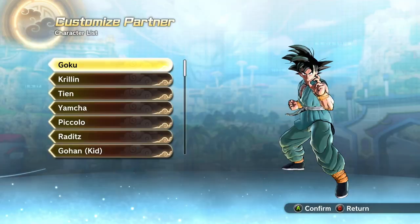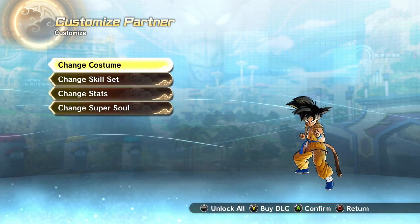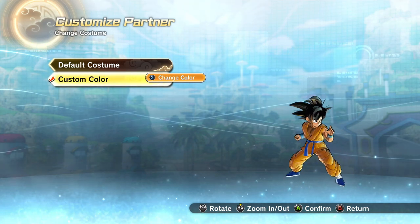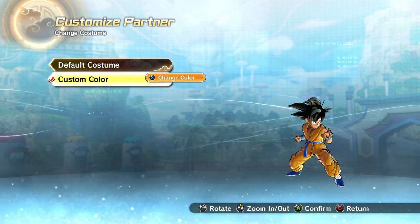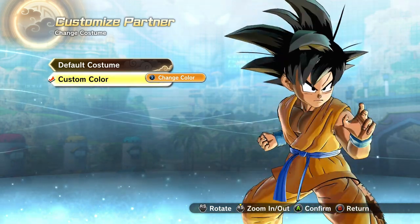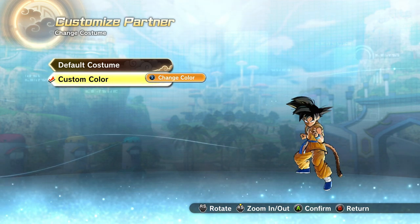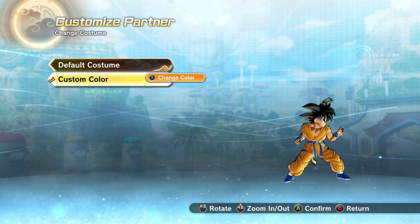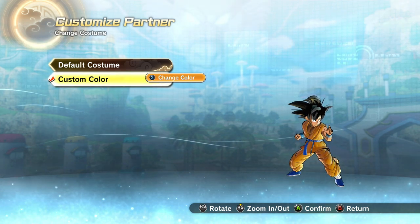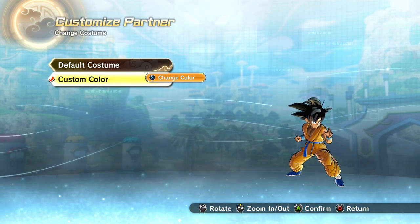Then you hop into Partner Customization, scroll to the bottom, and you've got GT Goku right here. As you can see, I've already got mine colored like Daima Goku. I honestly think it looks really sick — I really like these colors on GT Goku. I just like the Daima outfit in general. The reason I specifically did GT Goku is that in the Daima trailer, Goku gets turned into a kid again, and his outfit actually does look a lot like this already. So the fact that GT Goku's clothes looked like that worked out here.